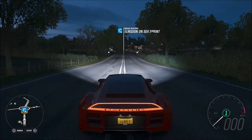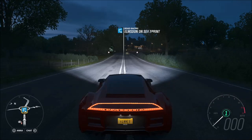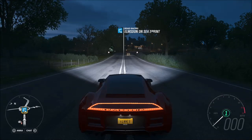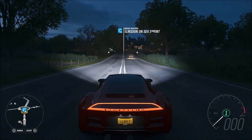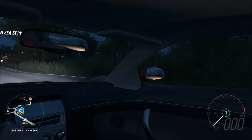Hi again guys and welcome to another speed build for Forza Horizon 4. This time it's for a vehicle that you can unlock via Fortune Island, and it's the Saline S5S Raptor concept.